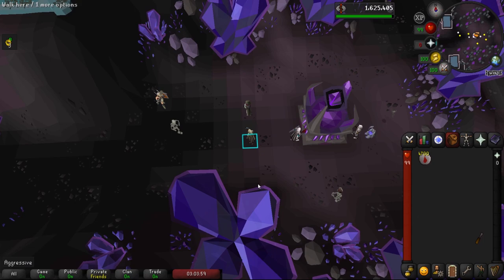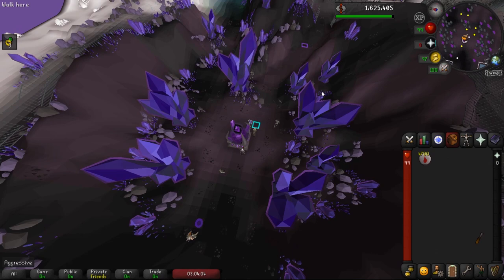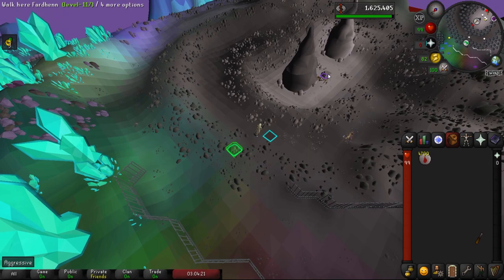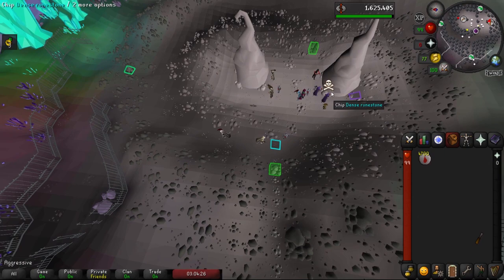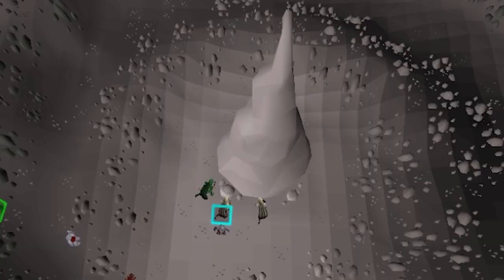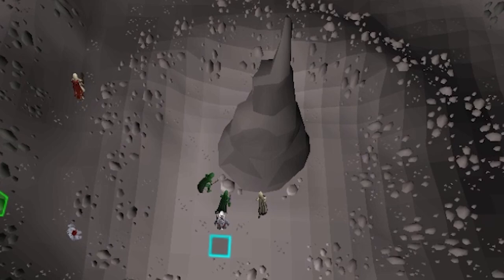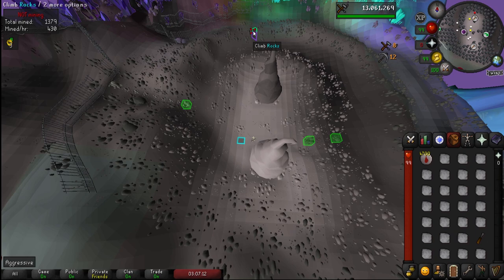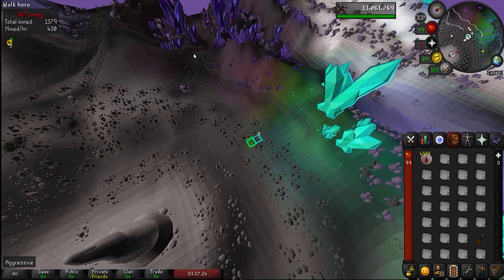This will help make runecrafting way more AFK. Now let's get into a blood rune run. I'm a little east of the home teleport on the Arceuus spellbook and I'm going to run towards the agility shortcut. Once we make it to the shortcut, use it and head towards the dense runestone. Mine a full inventory of dense essence blocks. There are three shortcuts in this area — the most important one from the blood altar at 73 Agility, one at 52, and a better one to the north at 69. Sometimes the dense runestone will deplete — you can wait for it to turn white again, or run to the opposite one.